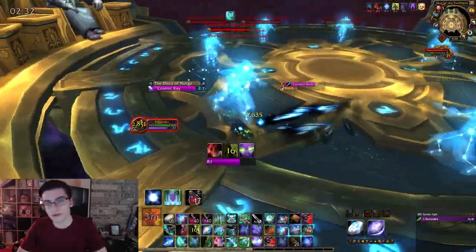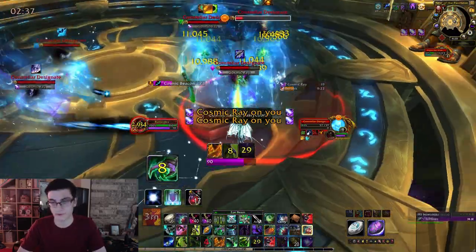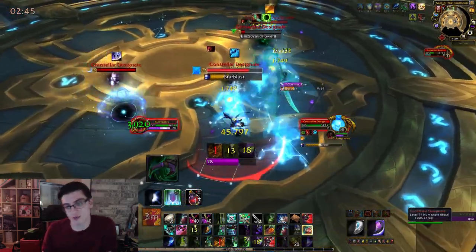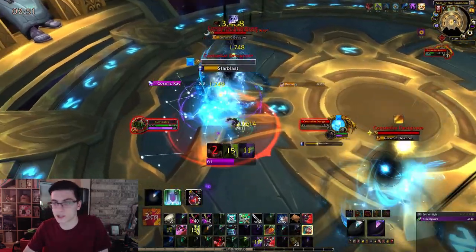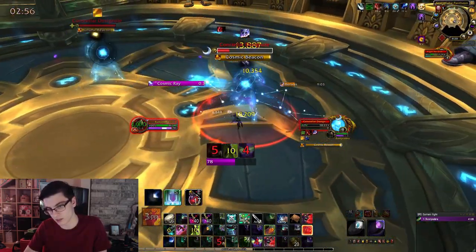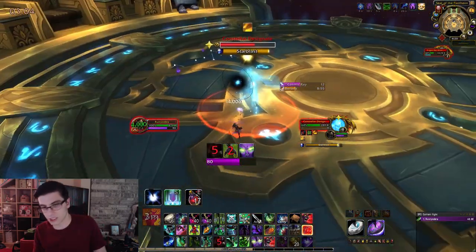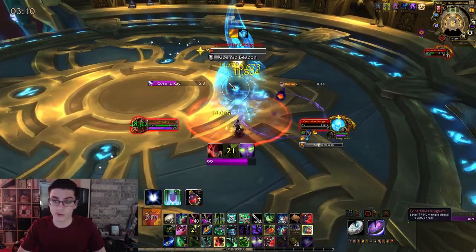Two of them will become melee adds. If you're a little undergeared, they might do some melee damage to you, so you might want to focus them down first. The adds will be debuffed — they take increased damage from certain abilities. For example, one might take increased damage from Frost. It's really not a big deal since you have to kill them all anyways. They're also going to do a Cosmic Bacon cast and a Cosmic Ray cast — just ignore those. Kill all the adds in this intermission and you'll be perfectly fine. They don't have a lot of health and some will die pretty quickly due to the damage vulnerability.